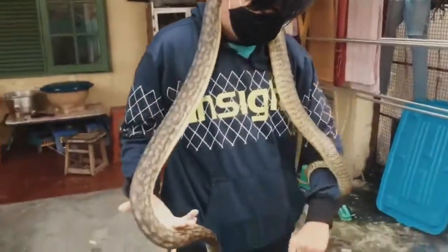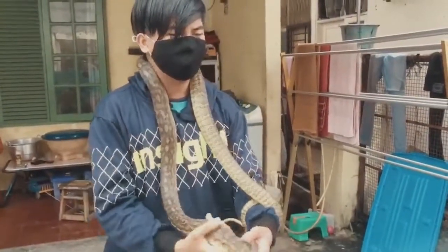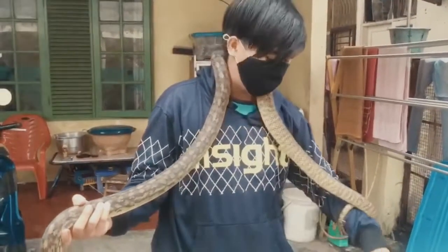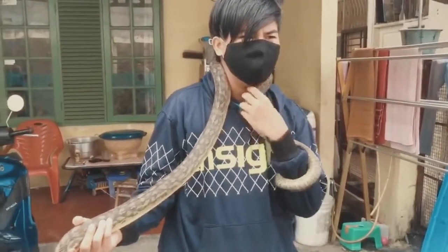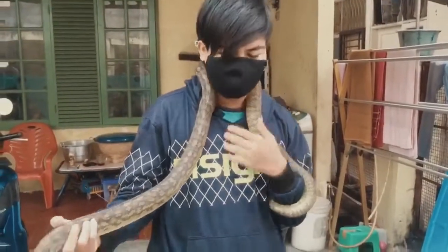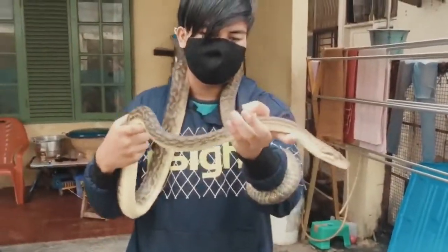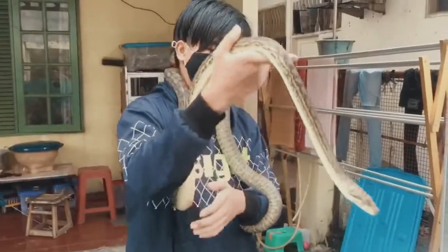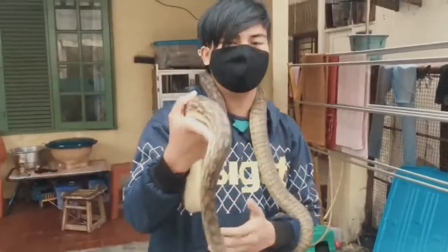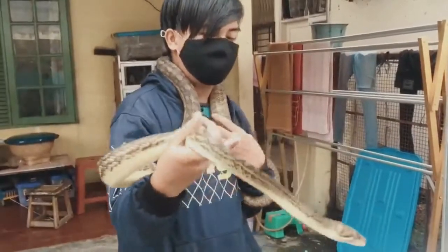Kita coba dikalungin ya guys. Ini kerasa banget di leher tenaganya. Bisa bahaya kalau kecekek gitu ya. Makanya sebisa mungkin kita antisipasi — kalau udah dua lilitan itu udah pasti nyekek guys. Untuk safety-nya, kita jangan misalkan dia di dalam kandang terus langsung kita ambil gitu, jangan. Kita pakai hook dulu, kita keluarin, baru kita handle. Karena kita gak pernah tau kapan dia mau gigit, bisa aja keliatan lagi kalem tau-tau gigit.